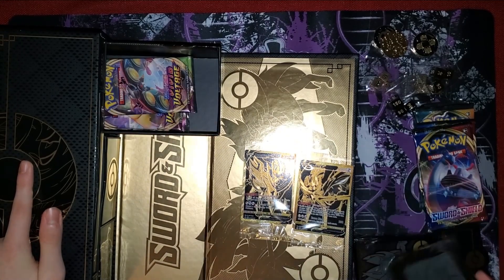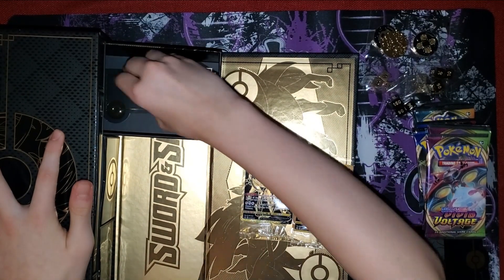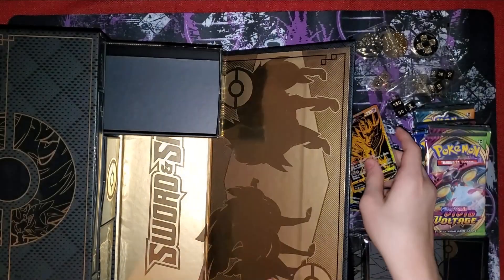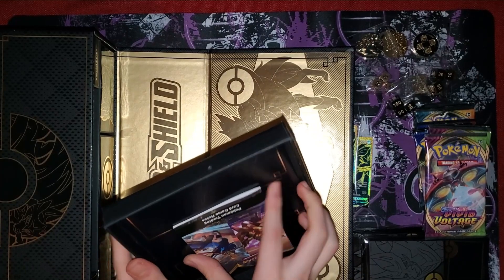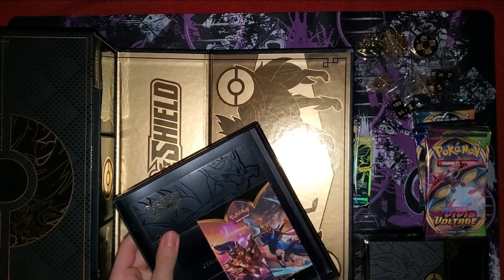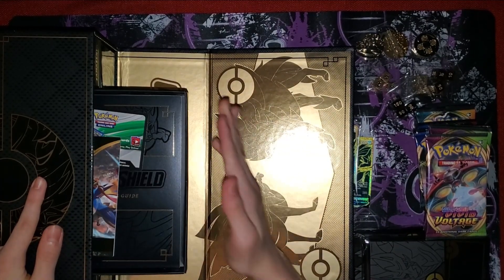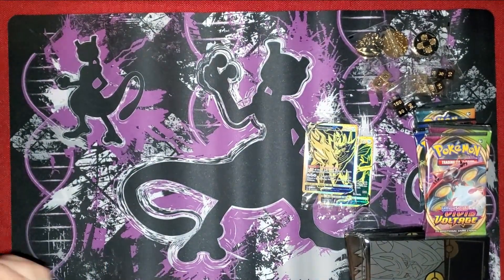The Zamazenta, more sleeves, more packs, more coins, and then more holders. Let's get the rest of these boxes open. I forgot to show this top part last time - it just contains the book and the code card. Let's get the next box open.